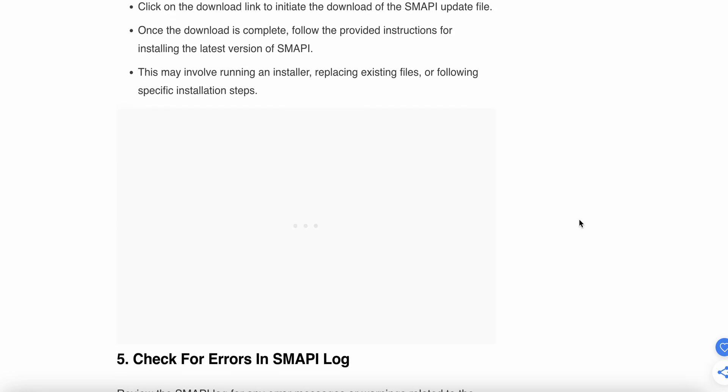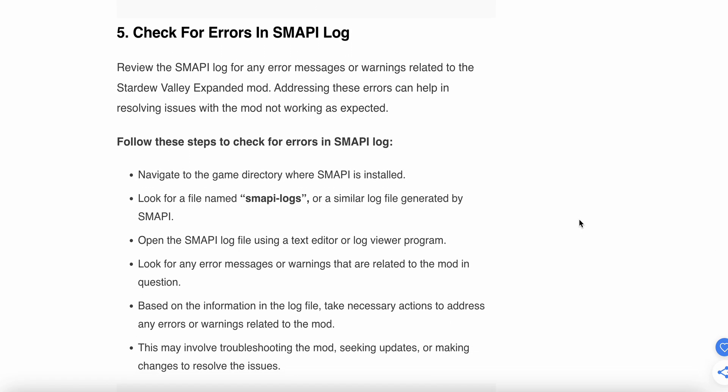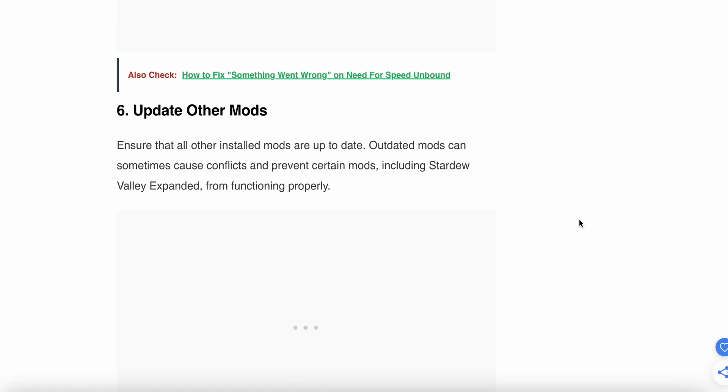The fifth step is to check for errors in the SMAPI logs. Navigate to the game directory where SMAPI is installed, then look for the SMAPI log file. Open the log file using a text editor or log viewer, and look for any error messages or warnings related to the mod in question. Based on the log information, take necessary action to address any errors or warnings.